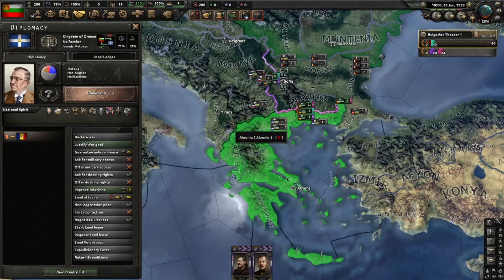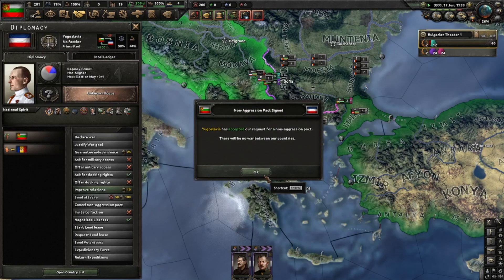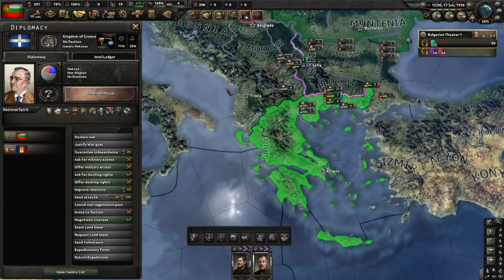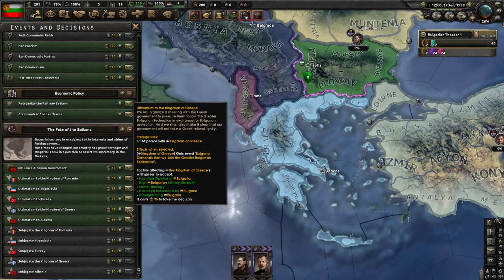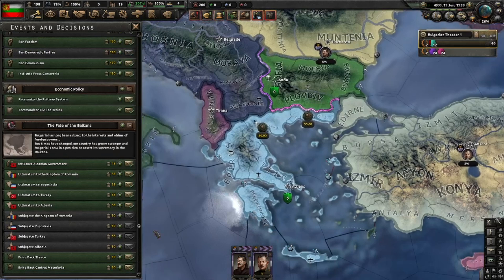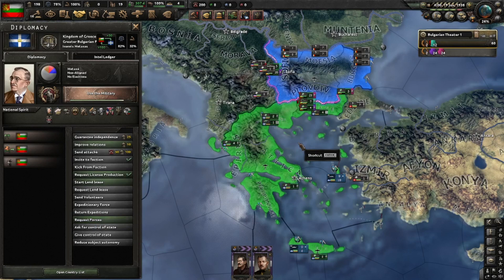I'll move the spies over to Romania and Turkey. We can stop improving relations since we already did that. Let's send the ultimatum to Greece — everything here is green, so let's go. The Greater Bulgarian Federation grows! We'll also subjugate the Kingdom of Greece — the Greeks know their place. They are now my puppets. We request their forces: 13 divisions, which we put on the Yugoslav border.